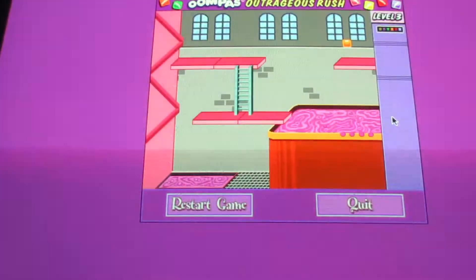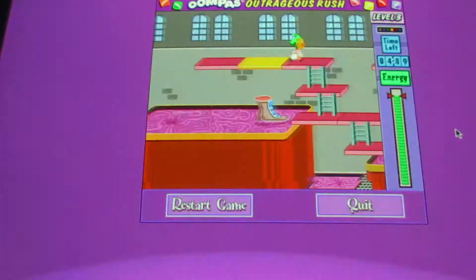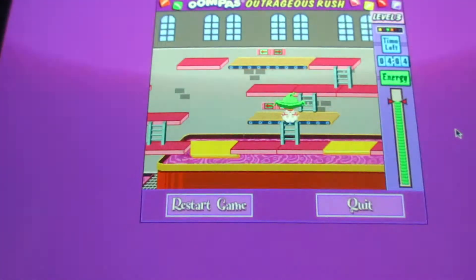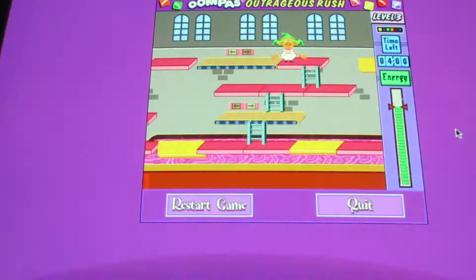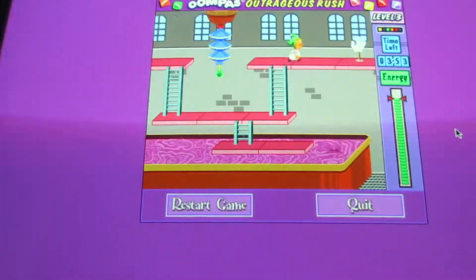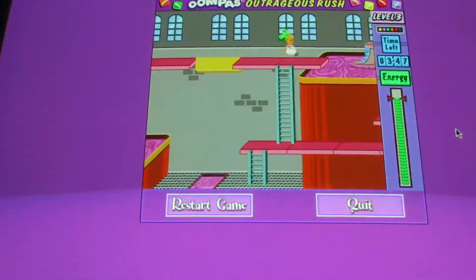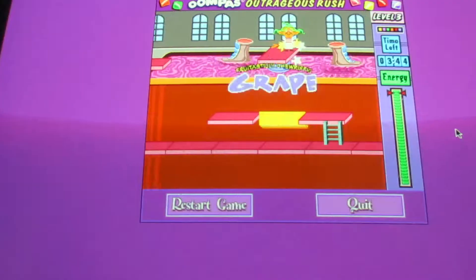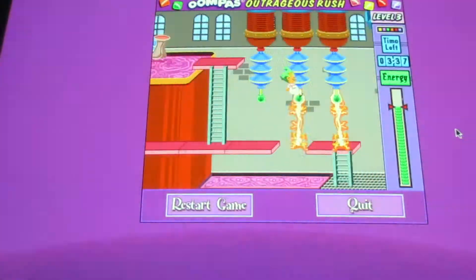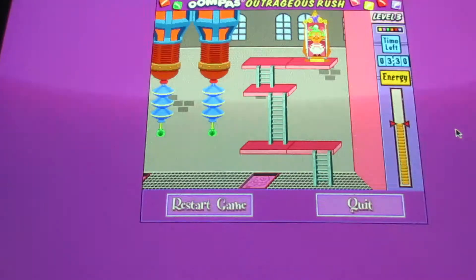Level three. Run and jump into the boot. Press the spacebar to jump out and catch the Oompa Loompa candy. Same thing with this lemon candy. The arrows change directions on this conveyor belt, depending on the way it's going. Use the arrow keys on the keyboard to run really fast on the conveyor belt. Run and jump into the boot and grab the last Oompa Loompa candy. Jump into the next boot and jump out onto the other side, and into the Wonka Vader.